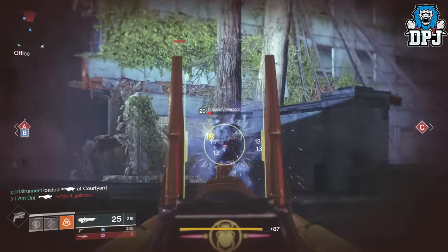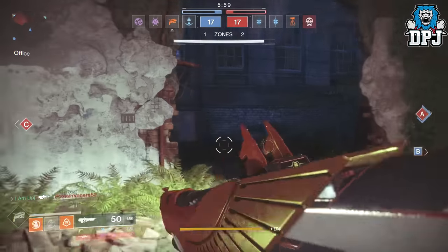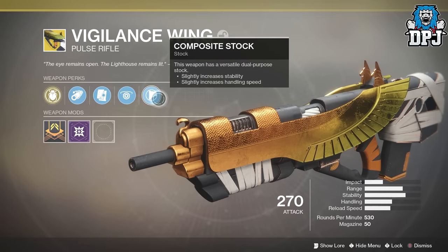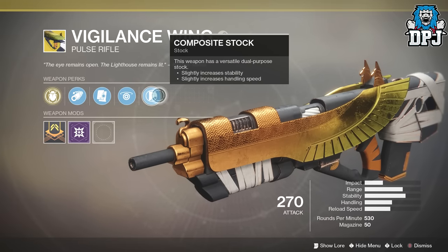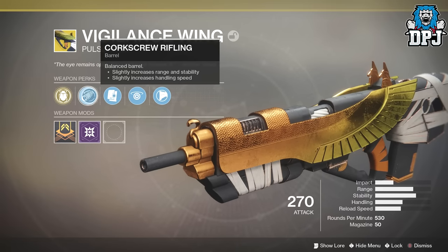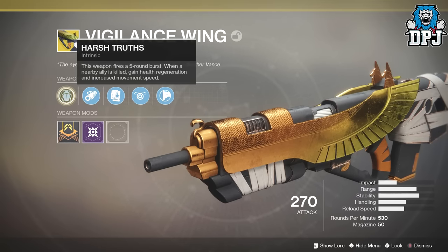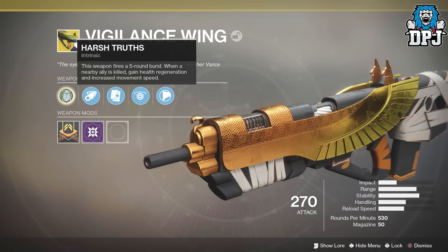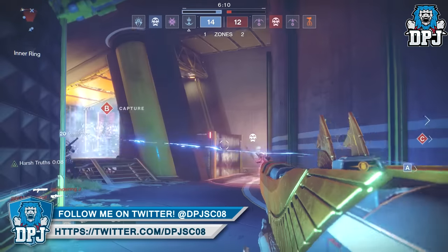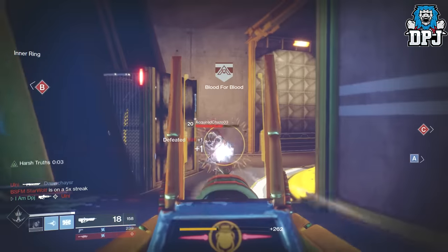Now as much as I love this thing, is it better than the Time Worn Spire? Let's first check out its perks. We have composite stock, Last Stand — which is the trait perk, improved weapon performance when the wielder is the last living member of a fireteam. We have alloy magazine, corkscrew rifling, and the intrinsic perk which is Harsh Truths. This weapon fires a 5-round burst; when a nearby ally is killed, you gain health regeneration and increased movement speed. It actually comes into effect way more times than you think and does save your life multiple times throughout matches.